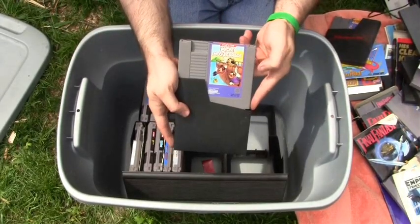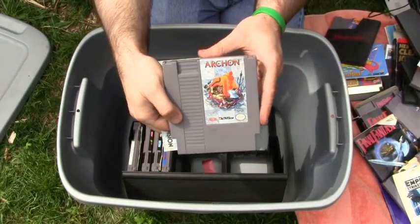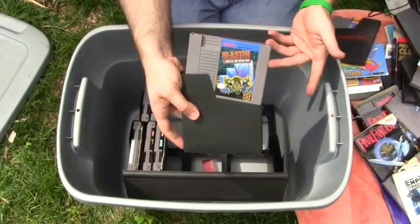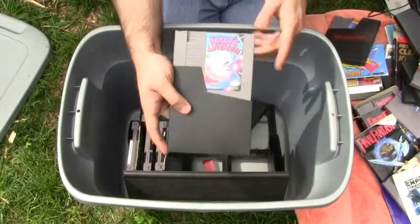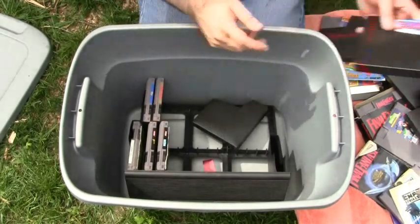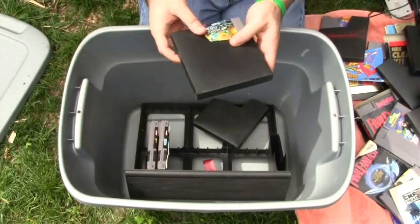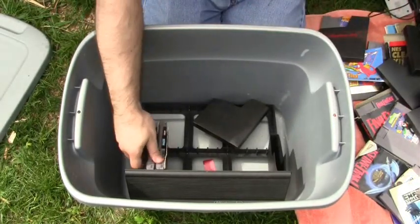Mickey Mousecapade for the NES. We have Archon — I don't know much about it, but it comes with the instructions, so that's cool. I'll have to try this game out because I know nothing about it, never even heard about it before. Blaster Master — fantastic game, if you guys don't own Blaster Master, get it. We got Kirby's Adventure — I don't even have this game and I'm a huge Kirby fan. King's Knight. Ultima — I never played Ultima before, so that's cool. Sky Shark — never played this one, but again comes with the instructions. I'm really digging the fact that these are coming with instructions.